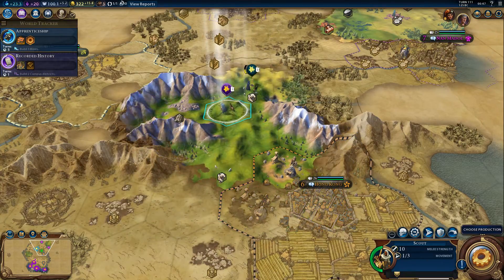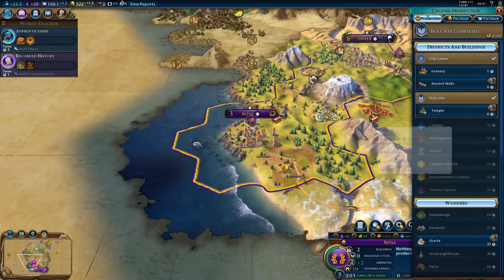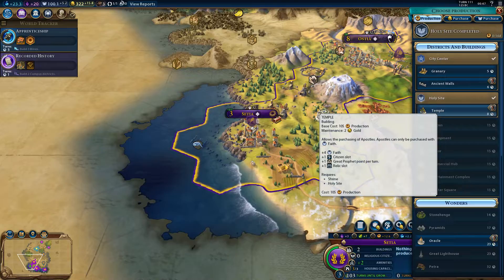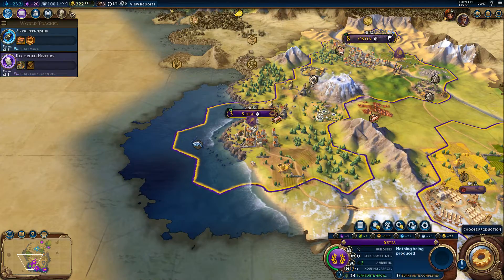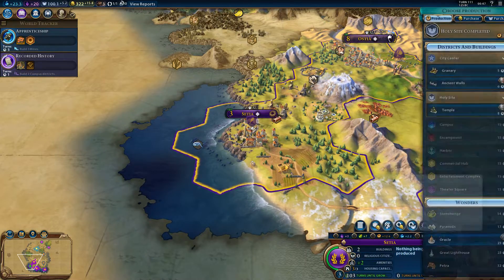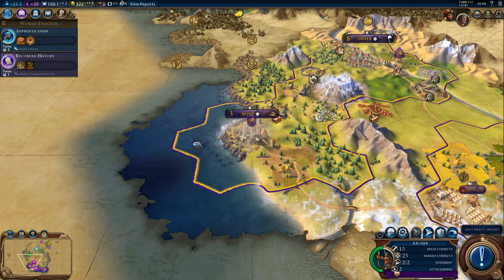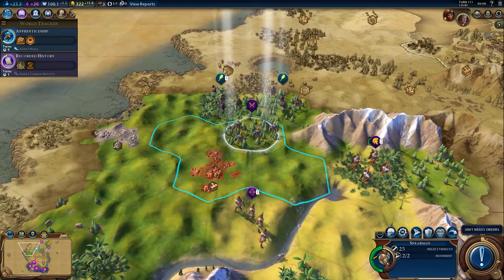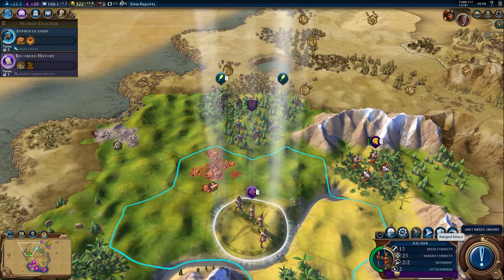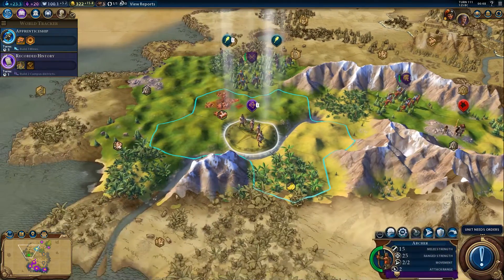Moving our unit forward slowly, ever so slowly. We need additional housing — in terms of our housing capacity we are at three out of three. I'm going to choose production: let's choose the granary. There's another unit needing orders here; I'll fortify that one and move this one forward to take care of these scouts.